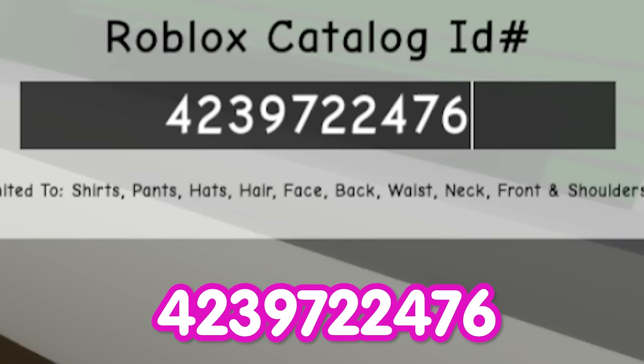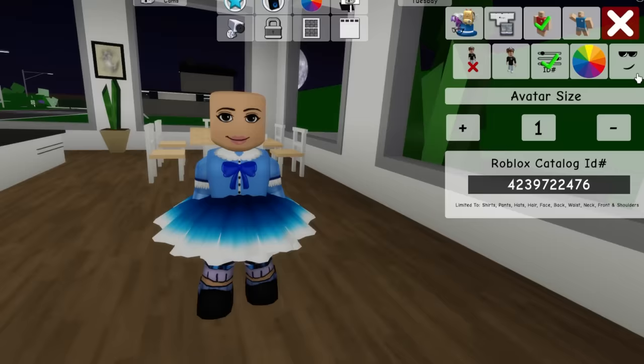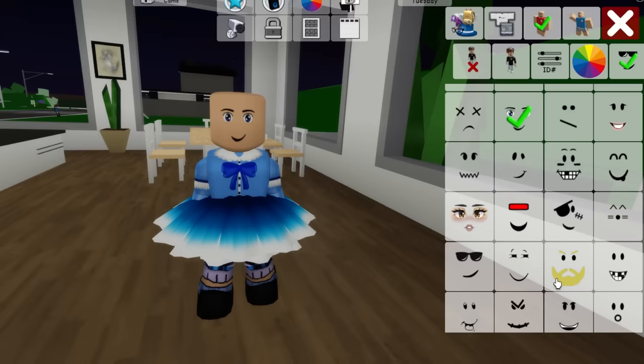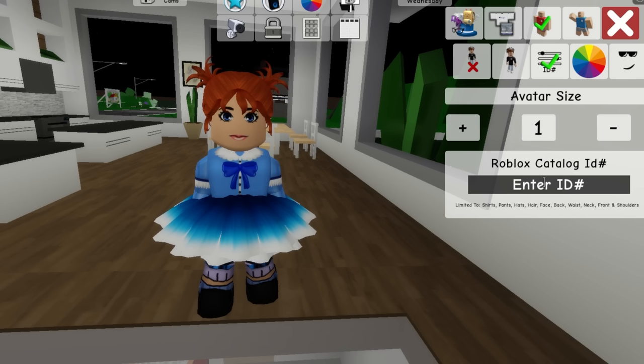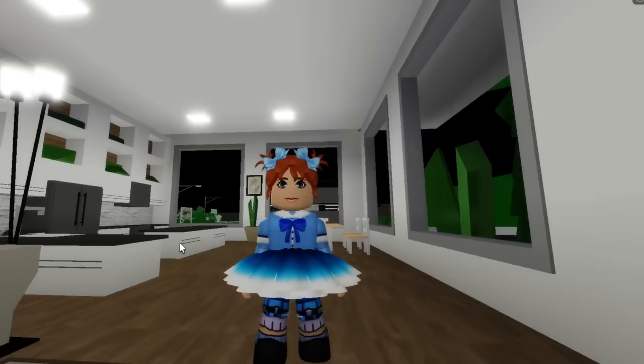We also need to write code 4239722476 to get this matching blue ombre skirt. Look at her — pretty and stylish, right? Let's go to the face section and look for some blue eyes. These blue ones look perfect. Now let's go to the hair section to see if we can get a red one. And let's not forget code 6432266056 to get these adorable light blue bows for her hair.